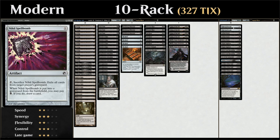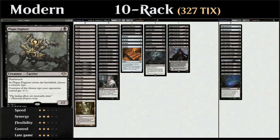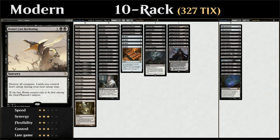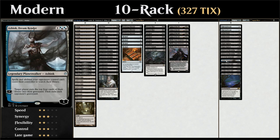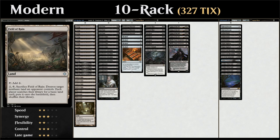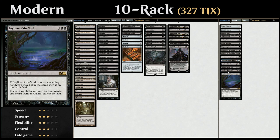Taking a look at our sideboard: we've got two copies of Nihil Spellbomb as graveyard hate, three copies of Asylum Visitor which shines in control matchups, two copies of Plague Engineer from Modern Horizons which is great against any tribal creature strategy, two copies of Bontu's Last Reckoning as a powerful sweeper for just three mana, one Cry of the Carnarium which is another sweeper that also exiles creatures that die to it, one copy of Ashiok which prevents the opponent from searching their library and also doubles as graveyard hate, and the full four copies of Leyline of the Void as very powerful graveyard hate.